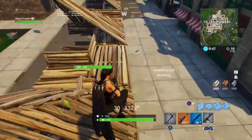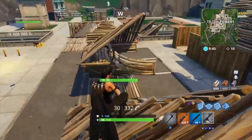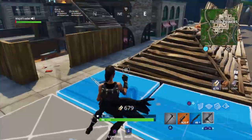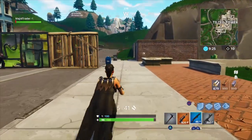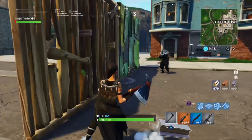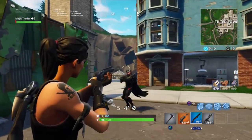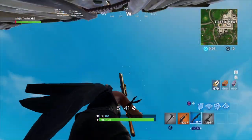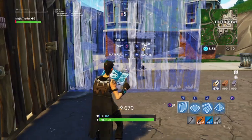We're gonna do the one-by-one course. So guys, the second course is building a one-by-one all the way to sky limit and editing down. I'm having a contest with my friend here — say hi. We built our first wall first and now we just build one-by-one to sky limit and then edit down — whoever gets it fastest wins. Starting in three, two, one, go!